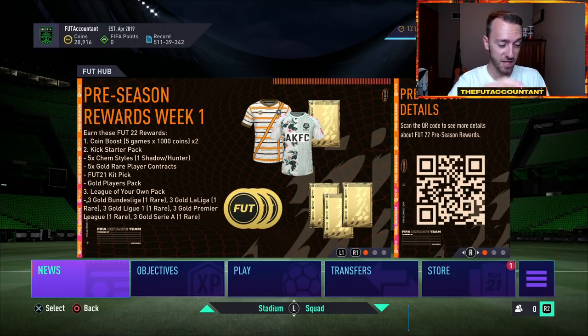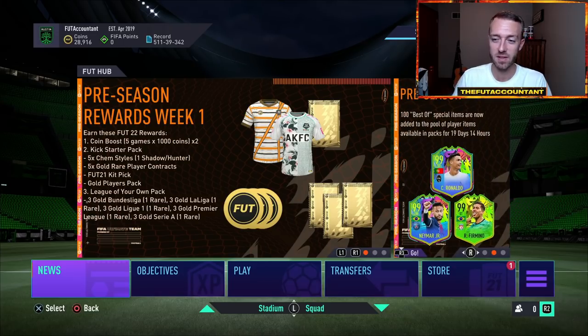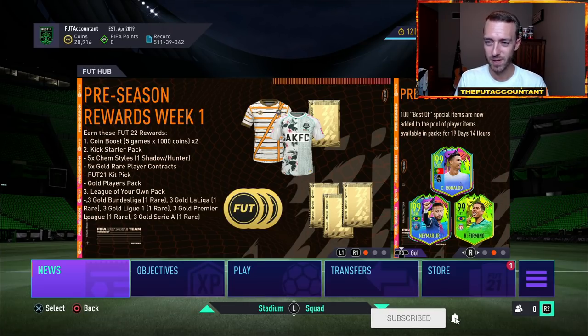90 rated from the batch of preseason best of cards — specifically those best of cards from the 100 best of special cards, all of them that are 90 rated plus, which is 96 of them. You will have an opportunity to pack in that pack, which is what everybody kind of wanted yesterday and it didn't show up. So hopefully today we see that SBC.